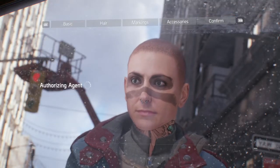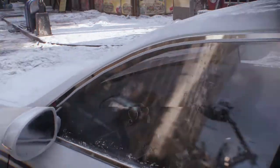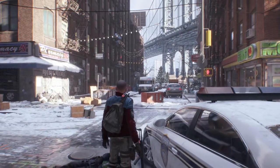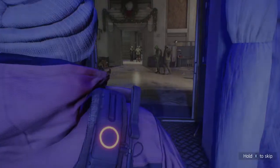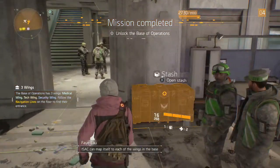The first thing you're going to need is a low level alternate character. Go ahead and create a new character and run them through the beginning quest, which takes about 15 minutes. Get that low level character to the base of operations, then log them out.